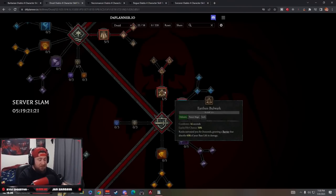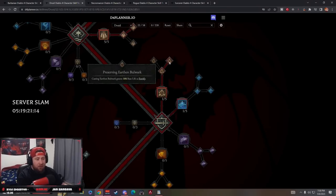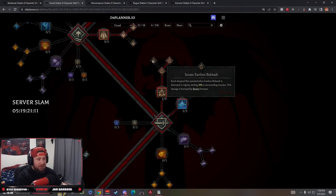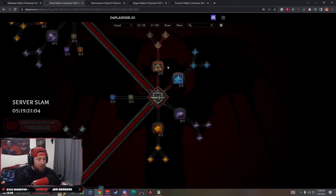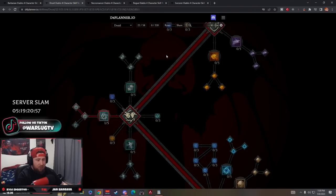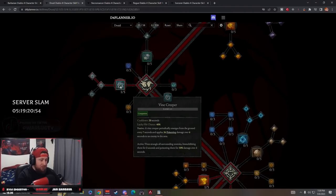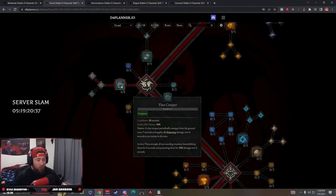One point into Earth and Bulwark - probably the best defensive skill the Druid has. Enhanced gives us Unstoppable against crowd control effects. Preserving Earth and Bulwark grants fortify. One point in Cyclone Armor for damage reduction. Then Vine Creeper - this gives us poison damage and a big AOE effect. Enhanced Vine Creeper immobilizes enemies, with the duration increased by one second - so we automatically immobilize them for three seconds.